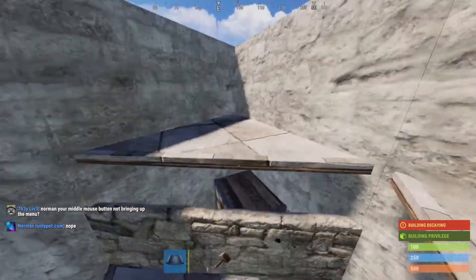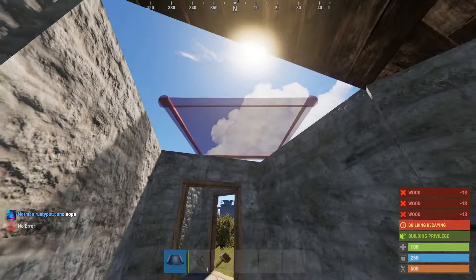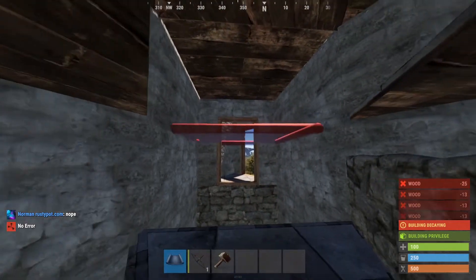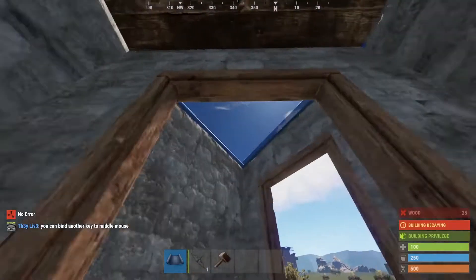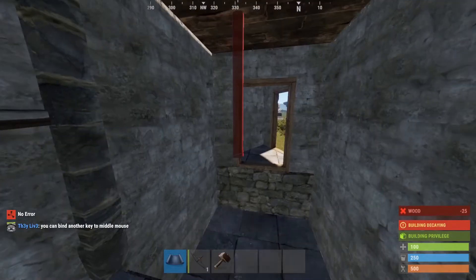Just build a triangle here for extra storage. Build rifts all along, build a triangle here. You want a frame here for a double door.